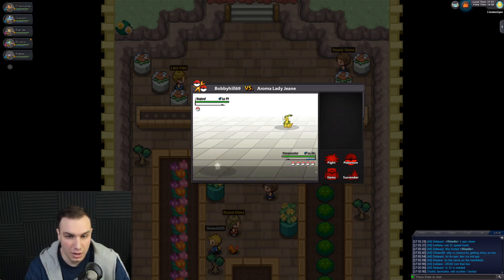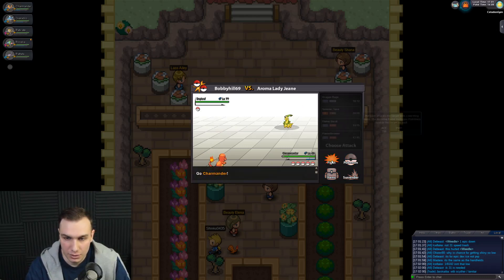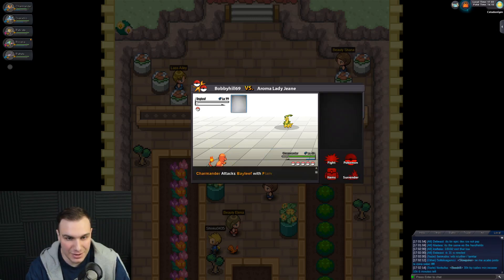Oh, a Bayleef — that's pretty cool. We'll just Flame Burst the Bayleef here and teach it a lesson. Alright, there you go. Oh, it survived? There's barely any HP. How much experience? 17k experience, dude — Charmander is getting so much XP and leveling up so fast.